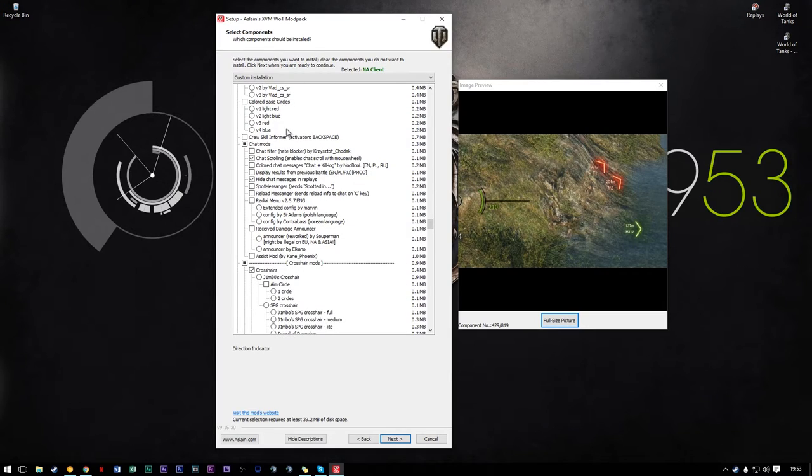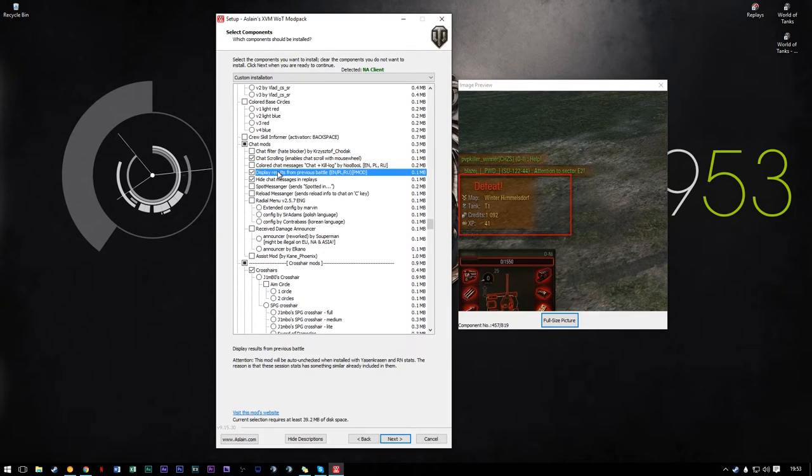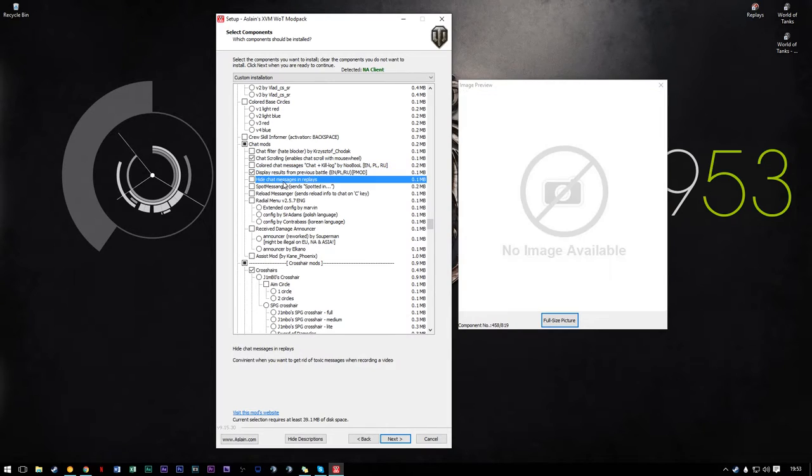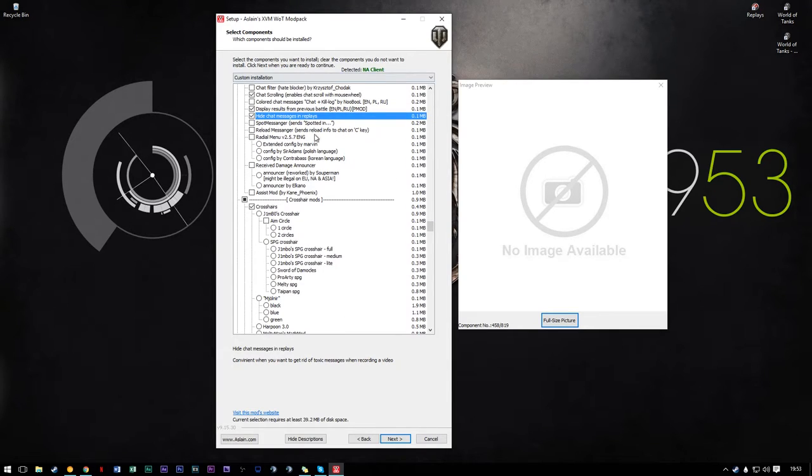Crew skill informer, chat mods — here's some of the really important stuff. Chat scrolling — pretty self-explanatory, it makes life amazingly easy. Hide and display results from the previous battle — just lets you know if you won or lost your last battle, makes life easy. Hide chat messages and replace — because I often watch replays, replace chat messages are often bugged especially with the past three or four patches, so I just have them disabled.